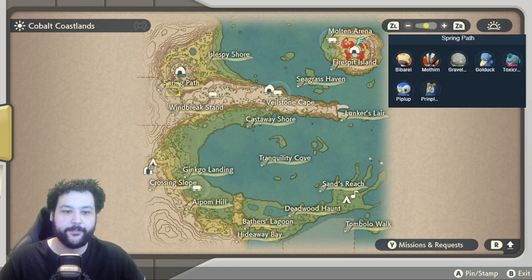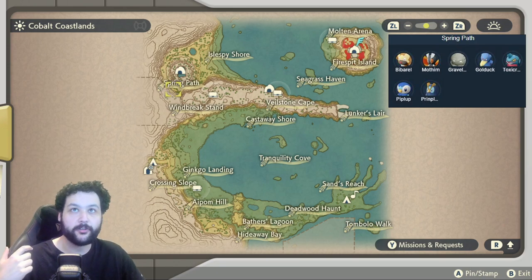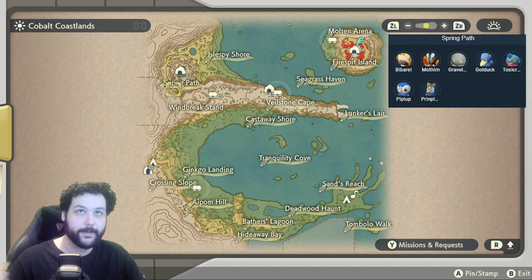The Spring Path to close out this area has Piplup, Prinplup, and we can also get Golduck, Toxicroak, Graveler, Barboach, and Mothim.